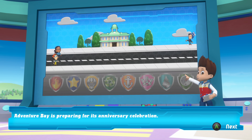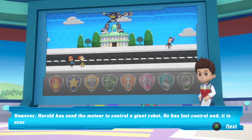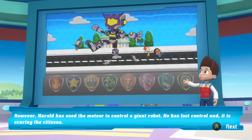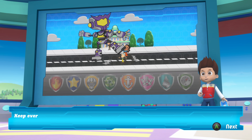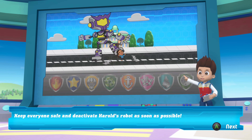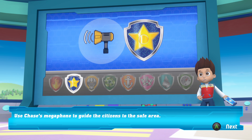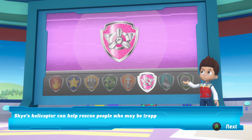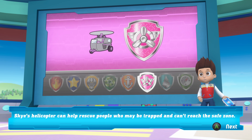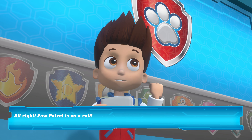Adventure Bay is preparing for its anniversary celebration. However, Harold has used the meteor to control a giant robot. He has lost control, and it's scaring the citizens. Keep everyone safe and deactivate Harold's robot as soon as possible. Use Chase's megaphone to guide the citizens to the safe area. Skye's helicopter can help rescue people who may be trapped and can't reach the safe zone. Alright, PAW Patrol is on a roll!